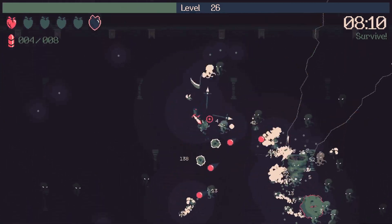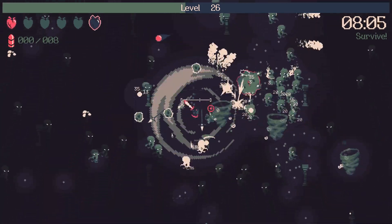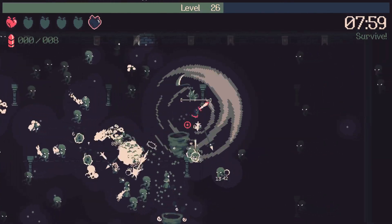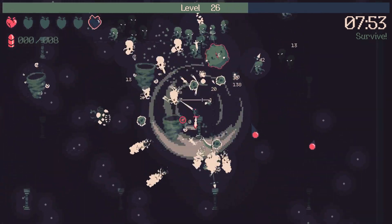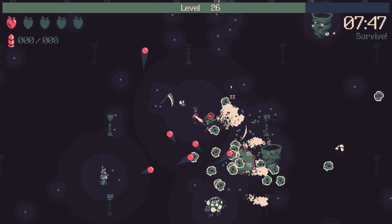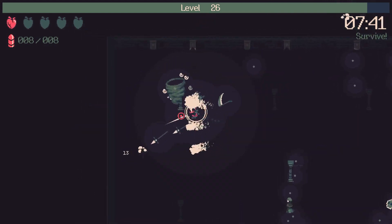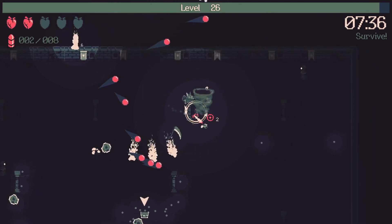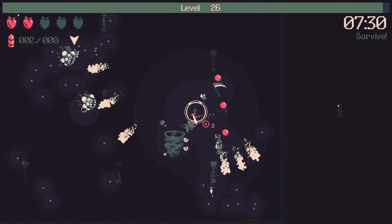All that XP in the middle just waiting to be grabbed. We got a soul heart — that gives us two hits of buffer. It's getting pretty intense right now, my heart rate just spiked. We almost got a level so let's just continue our path and get away from the screen clutter. I really want to beat this round.